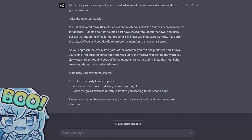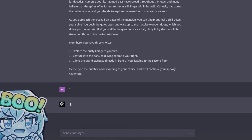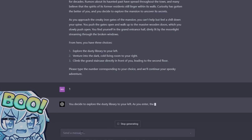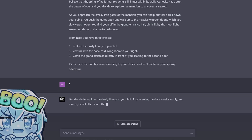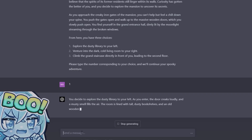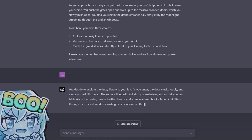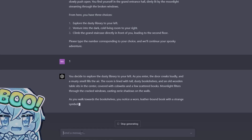Let's do one — I feel like three is moving forward. You decide to explore the dusty library to your left. As you enter, the door creaks loudly and a musty smell fills the air. The room is lined with tall dusty bookshelves and an old wooden table sits in the center covered with cobwebs and a few scattered books.